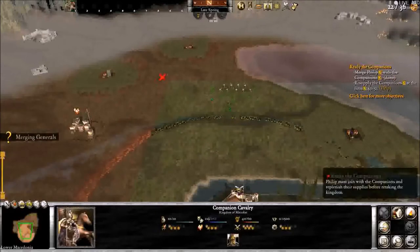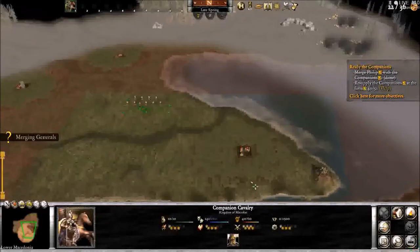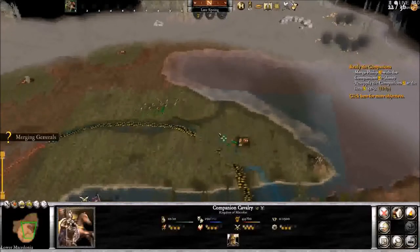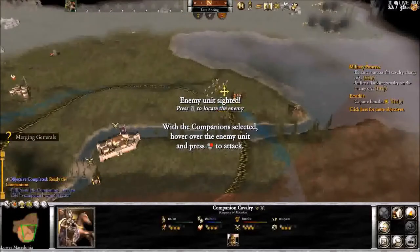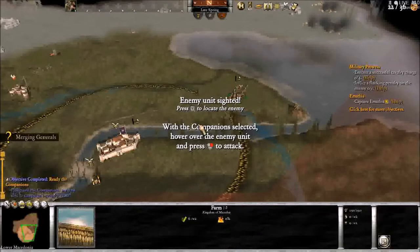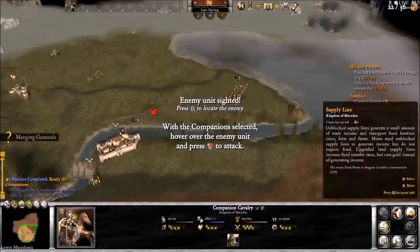This red area I'm not allowed to go to until I finish the tutorial. I have to resupply the companions at the farm. This yellow circle is the supply range — if you move units inside that supply range, they get supplies and food.